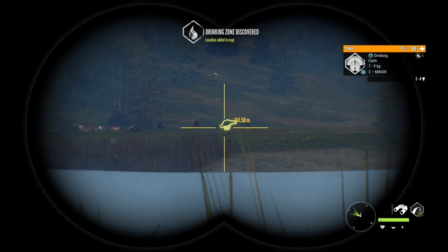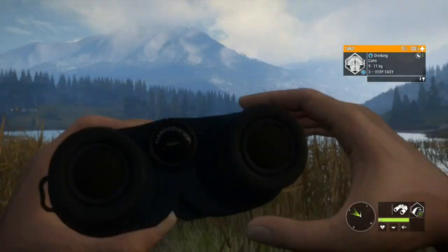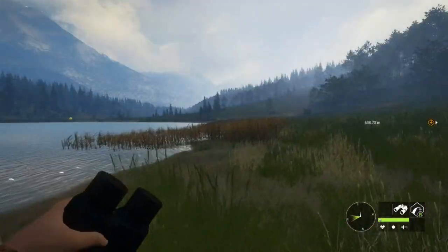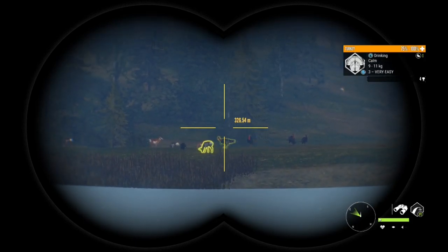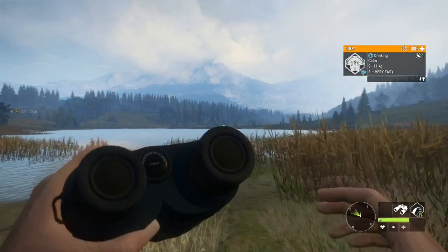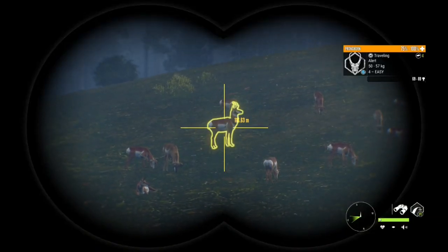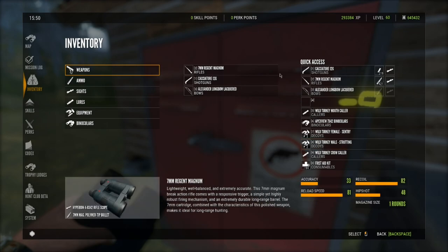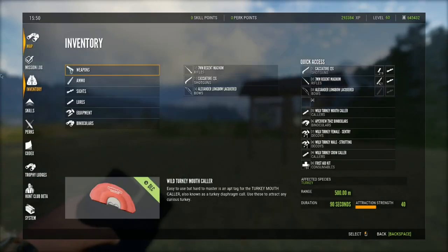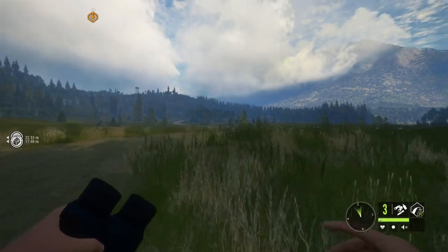Holy turkeys, let's go — we finally found one! You guys know what time it is, we have a level three turkey. We finally found another max level turkey, so let's get the Alexander longbow out. I'll switch slots on those — I don't like them in the lower slots — then get that 350 grain broadhead equipped and we should be good to go.